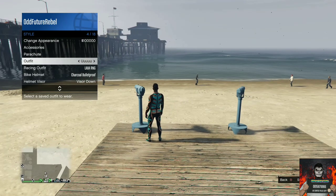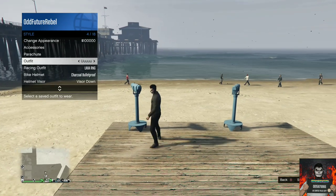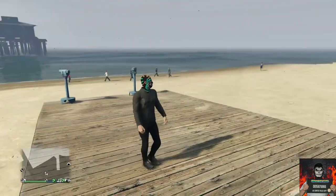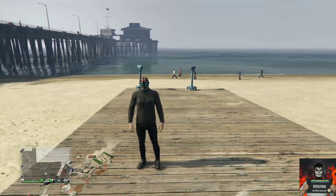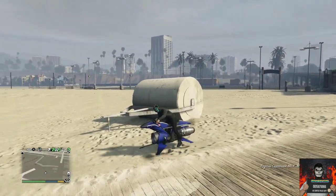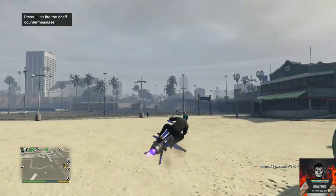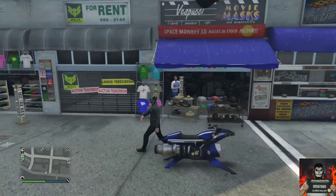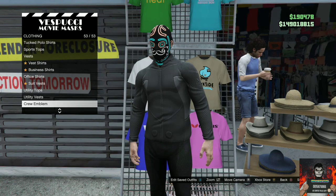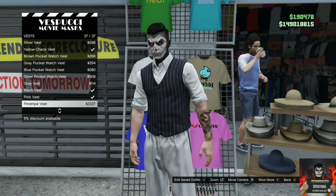Your mask should disappear. Open up the interaction menu, go over to style, and apply the saved outfit you just made at the clothing store. Back out from the interaction menu and walk away from the telescope. Your outfit should look like mine. Then make your way over to the mask store and go over to the top section, then the vest.